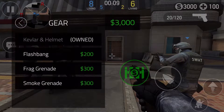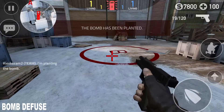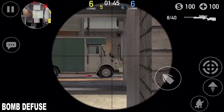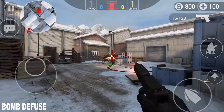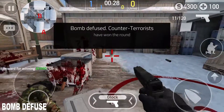In Bomb Defuse, you can either be a terrorist or counter-terrorist. If you are a terrorist, to win you need to successfully plant and defend the bomb, or kill all the counter-terrorists. If you are a counter-terrorist, you need to successfully defuse the bomb if it gets planted, even if you've taken down everyone on the opposite team.